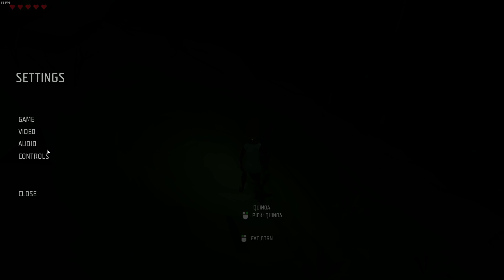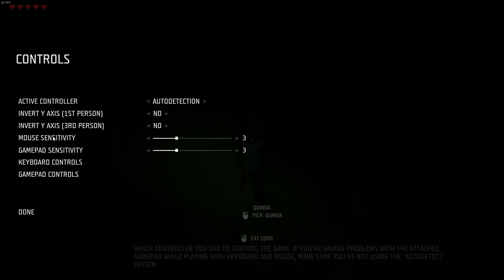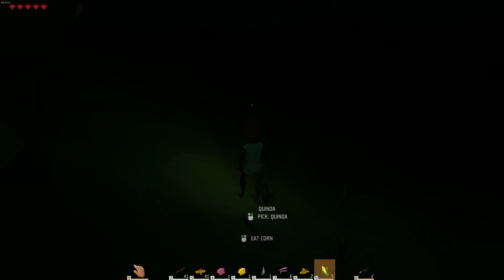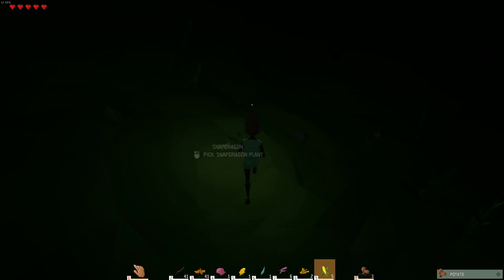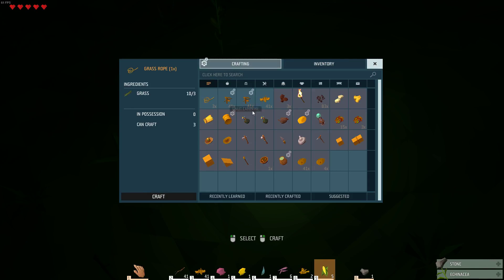Video settings — field of view, FPS, level of detail, ambient, water reflection. There's no brightness setting. Where's my brightness? Mouse sensitivity — no. It doesn't want you to have the brightness up. You just gotta be here in the darkness. Oh, that's a stone! Yay! We got a stone! Finally!